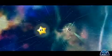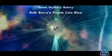What's up everybody, Mr. Fraggs here from ArmageddonGaming.com and this is the Super Mario Galaxy 2 walkthrough. This is the Prankster Comet for the Sweet Mystery Galaxy and it's Bulberry's Purple Coin Glow.